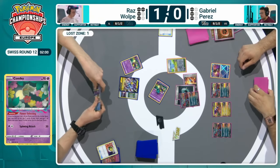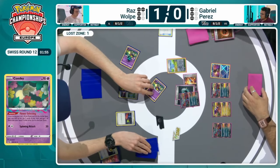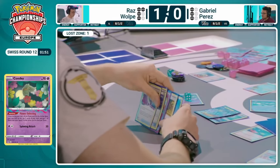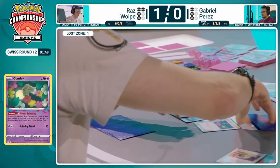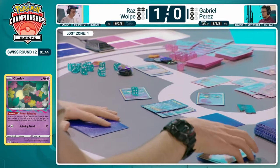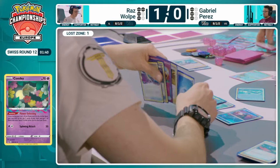Now Raz has a lot of work to do. There you go — Lost Zone of one, the Nest Ball, prioritizing that Water Energy. A switch into the second Comfey. Does have Prime Catcher in hand as well. Colress's Experiment hitting the Lost Zone. Does that mean this card's super important? It's a Greninja — Water type. That's big. I mean, that's usually a tough decision — sometimes you just have to give up the Radiant Greninja.